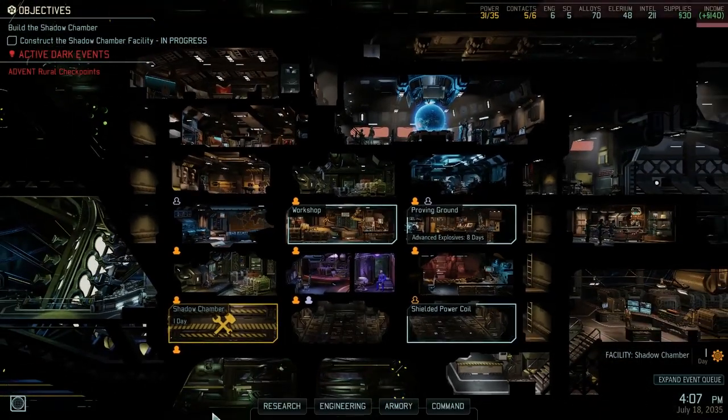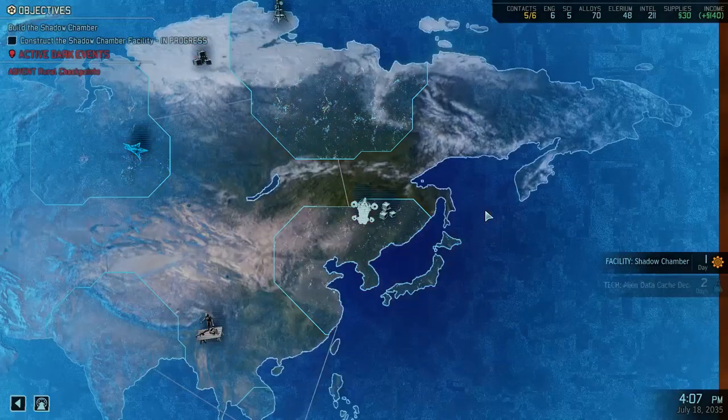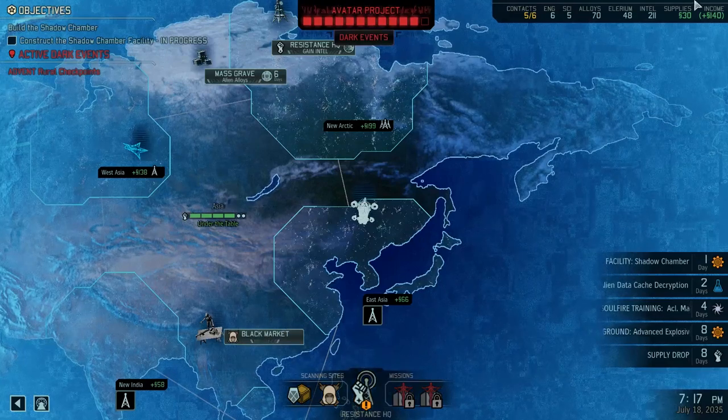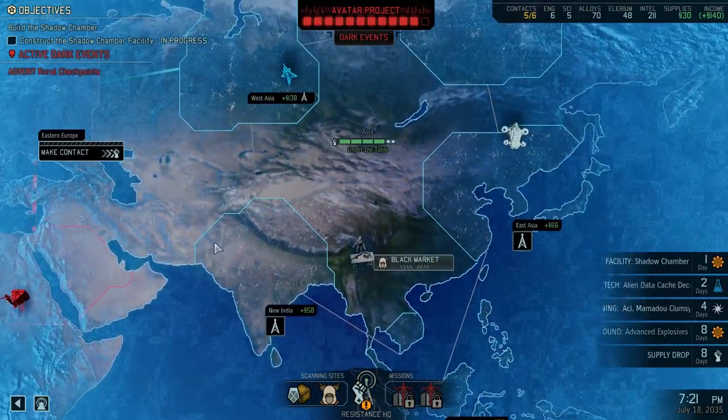Let's go ahead — I don't think we actually finished this scan. Road traffic event: upon arriving in the region, we stumble on a legally-operating truck broken down along a rough dirt road, its operator nowhere to be seen. The truck is loaded with a variety of stolen equipment, some of which may be useful to us, including an advanced expanded magazine and advanced dock. Those are useful. Now we have 211 intel. We're going to need it.